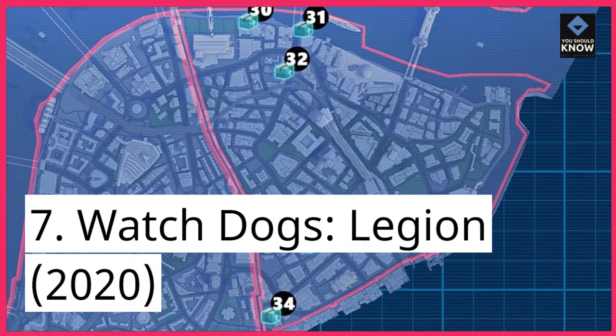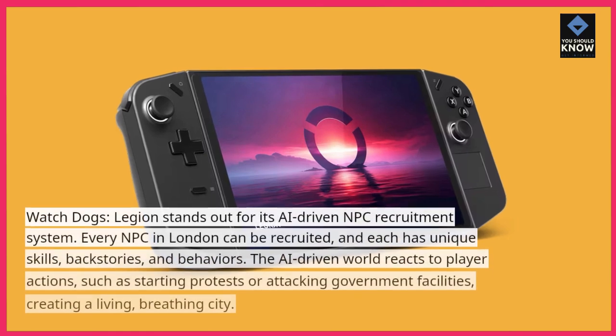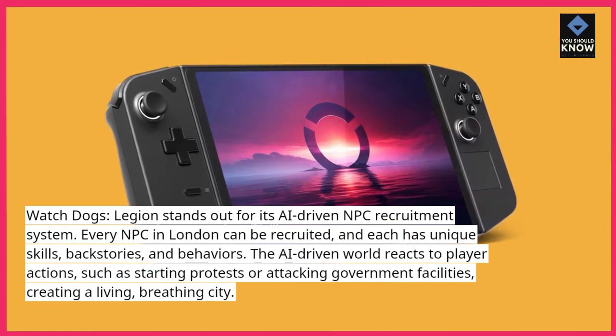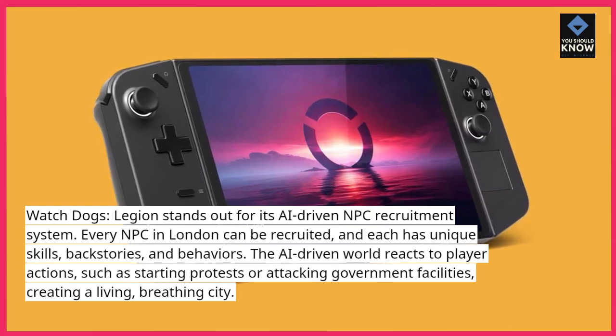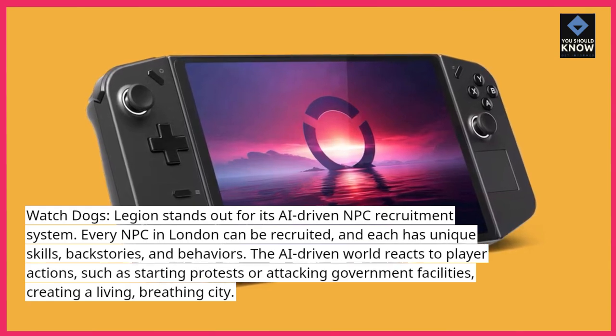7. Watch Dogs: Legion (2020). Watch Dogs: Legion stands out for its AI-driven NPC recruitment system. Every NPC in London can be recruited, and each has unique skills, backstories, and behaviors. The AI-driven world reacts to player actions, such as starting protests or attacking government facilities, creating a living, breathing city.